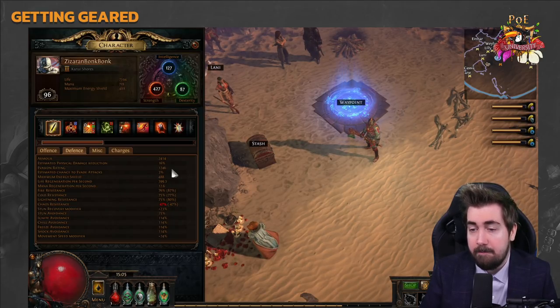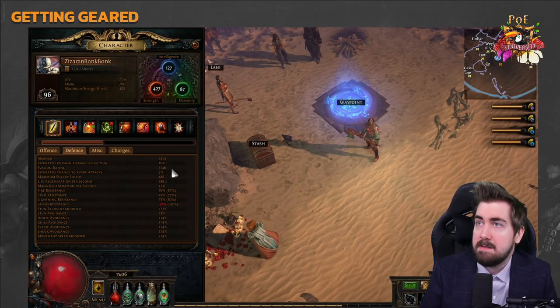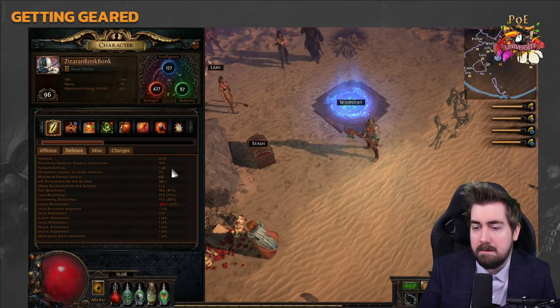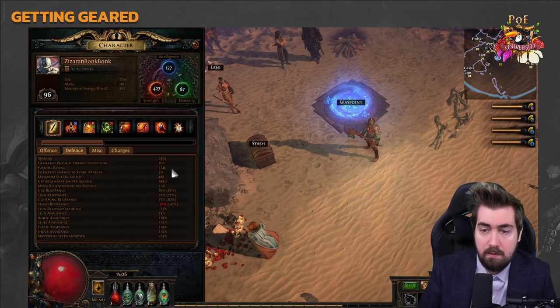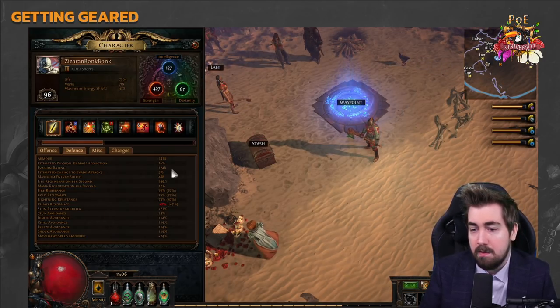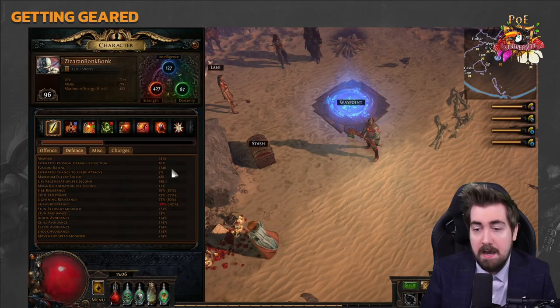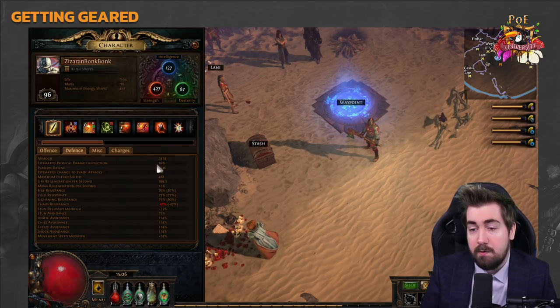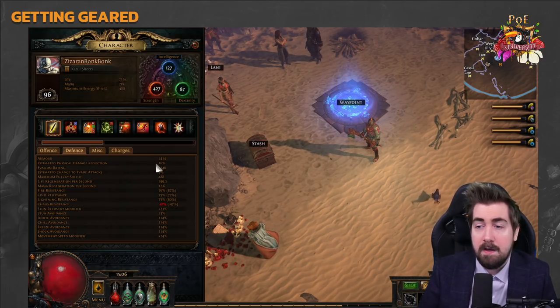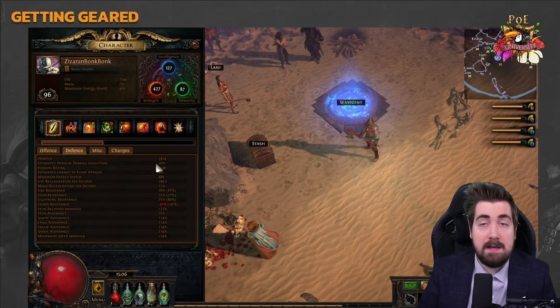So if you have 25,000 armor, it might say 80 or 90% physical reduction in the tooltip, but it will only reduce a maximum of 2,500 damage. That is the most 25,000 armor will ever do. Also, armor can never reduce damage past 90% — no matter what, you will always take at least 10% of physical damage. A lot of these mechanics are not explained in game.